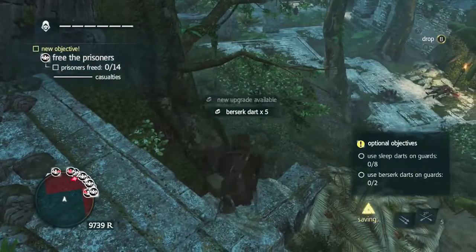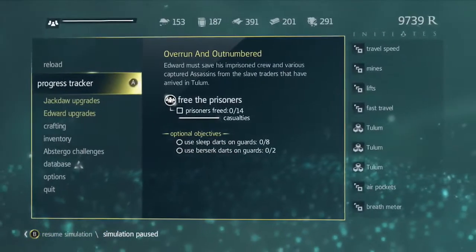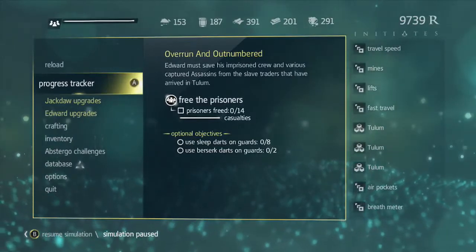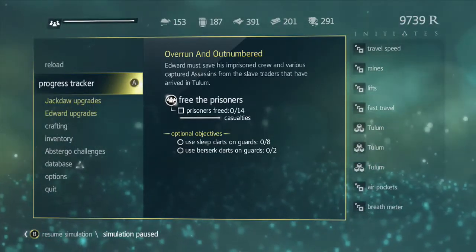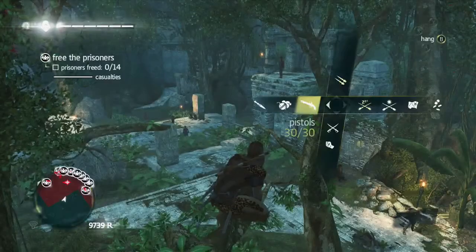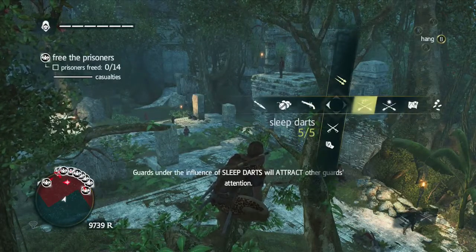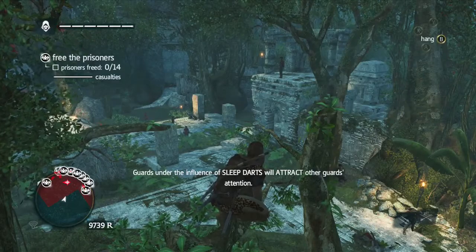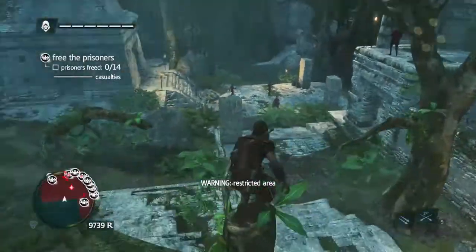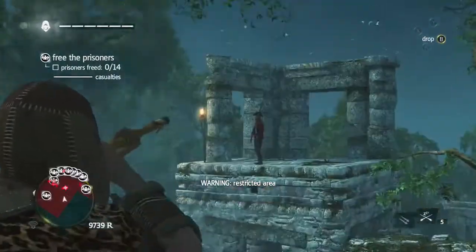Just stunned, stomp him. We need to free them. What's full sync? I always pause because it says use sleep darts on guards. God, I'm getting cranky after recording all this. Use berserk darts on guards — how do I change that? Over here: berserk darts, sleep darts. Wait, I only have five darts. How can I possibly get eight people to sleep? I guess we'll find out. That guy there needs to go to sleep.